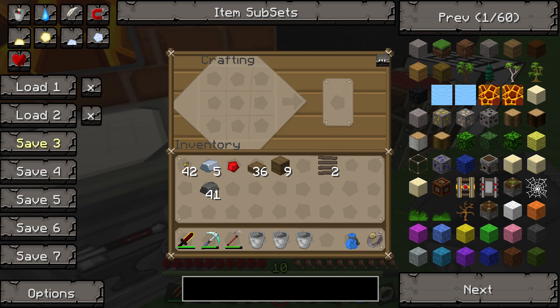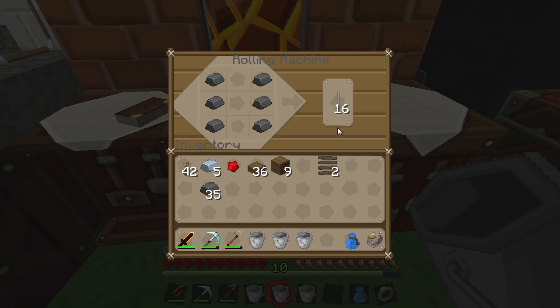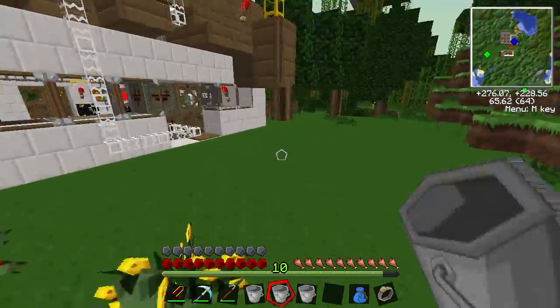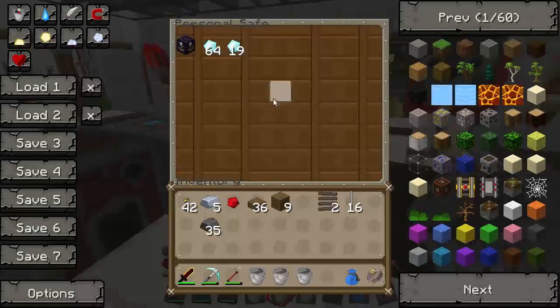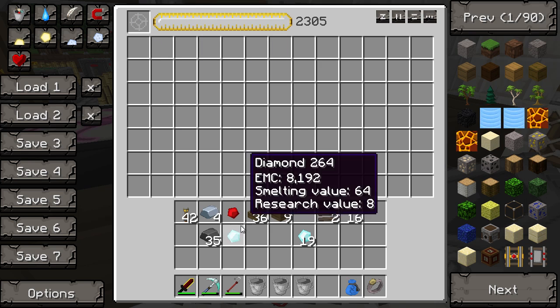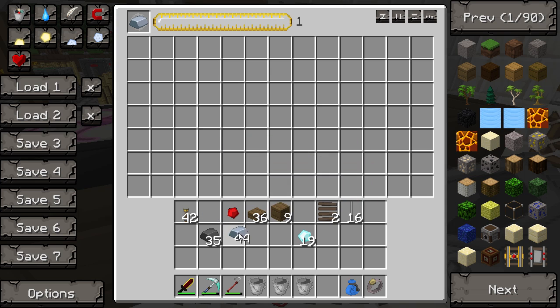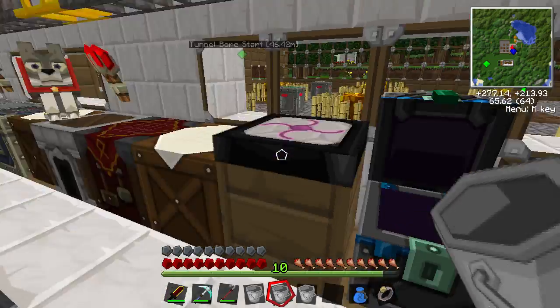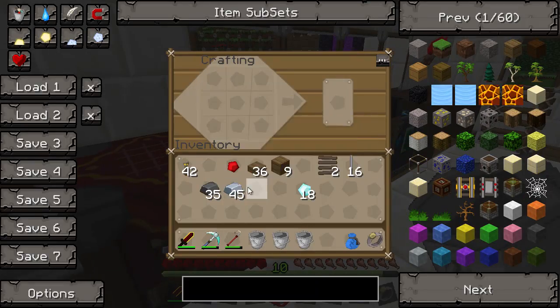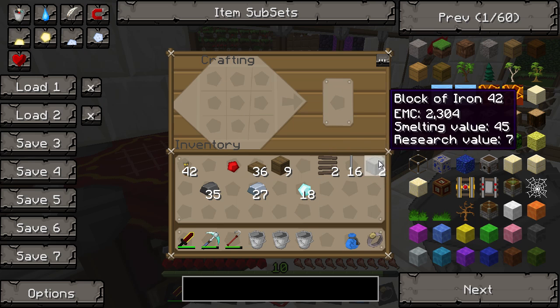We've got our steel ingots — use a roller machine to make 16 rails. We're going to need to make some iron blocks as well, so these are quite expensive. We're just going to condense this iron — if I do it the right way around it will help. Let's go back and make them into blocks. There we go, so that's some of the things we need.